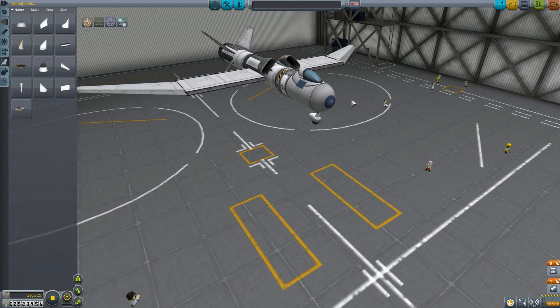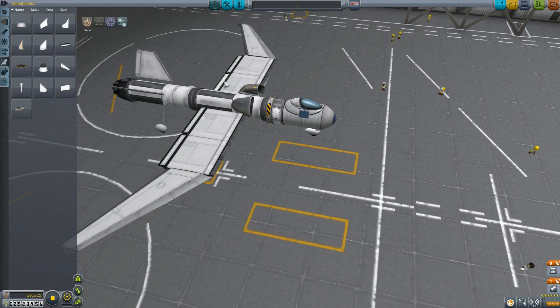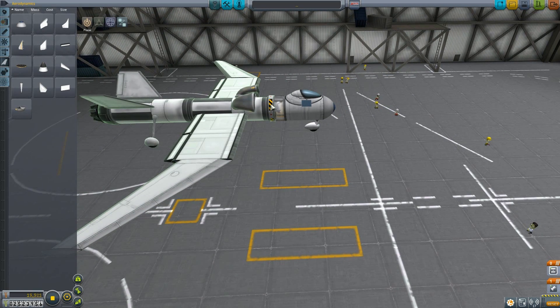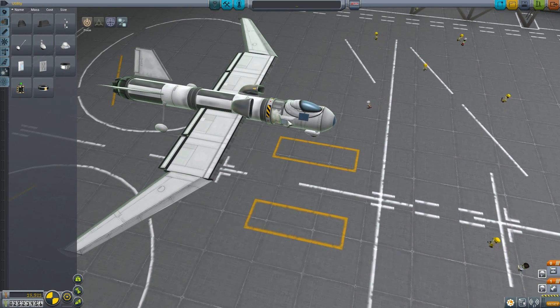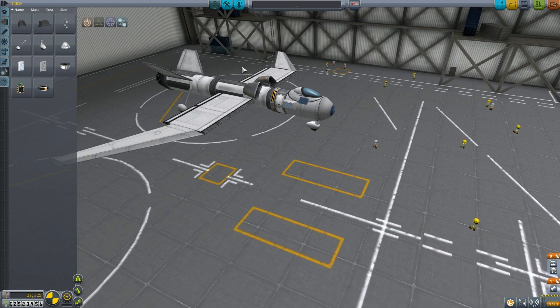Well, this is the ugly little contraption I came up with. We really didn't have too much to work with as far as winglets and stuff are concerned. I threw some wings on here — we have some elevons, which are these things, as well as some more wings here. And we have a decoupler here in case anything could possibly go wrong, and it will. I probably should throw some parachutes on here too, just in case.